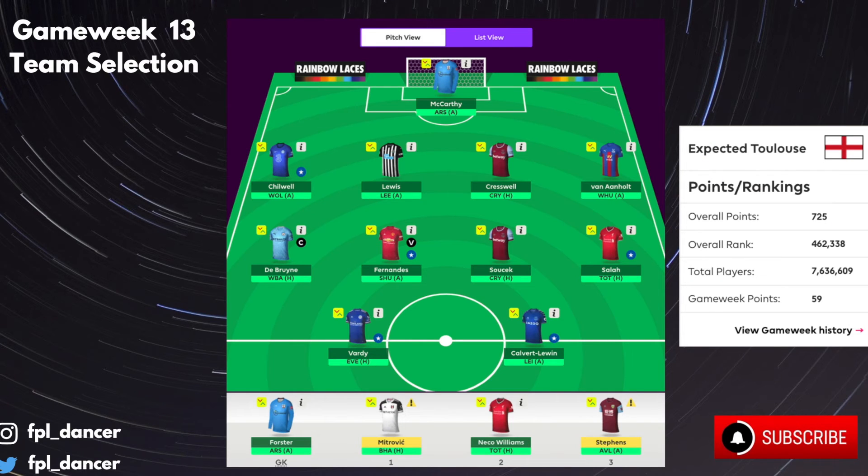So going into game week 13, this is how my team looks. I'm going to be playing a 4-4-2 formation, and my captain will be Manchester City's Kevin De Bruyne, who will be at home to West Brom, with my vice captain being Bruno Fernandes, who will be away to Sheffield United. As you can see, I no longer have any Spurs players — I neither have Harry Kane nor Son Hyun-min. This is a calculated risk; I do believe that Bruno Fernandes and Jamie Vardy can outscore Kane and Son. I do have a plan to get Harry Kane in for Jamie Vardy in the next couple of game weeks when Tottenham's fixtures swing to better long-term fixtures.